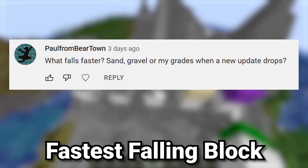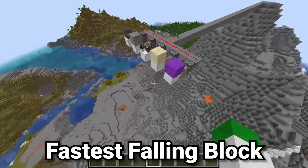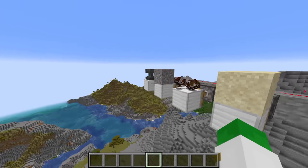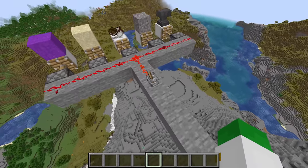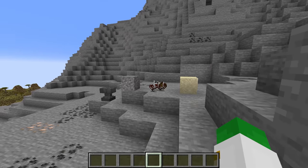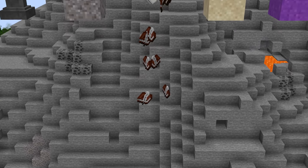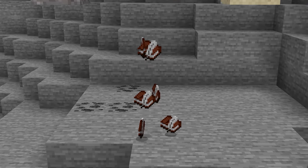The next question asks which falls faster: sand, gravel, or your grades when a new Minecraft update drops. We tested with sand, gravel, an anvil, and concrete powder as a control. Letting them all fall, it does look like your grades fall the fastest. So you should probably work on your studying habits — but either way, that's the answer.